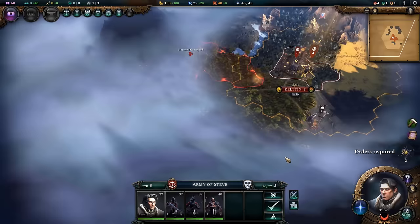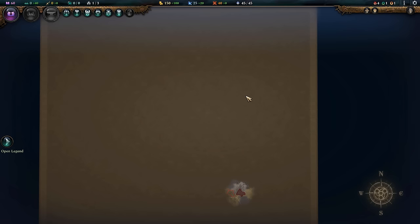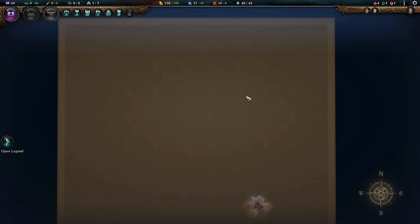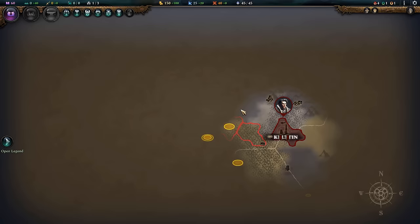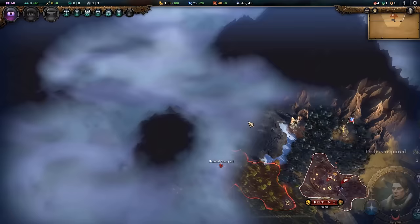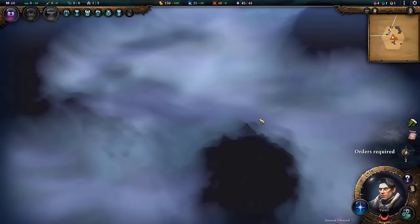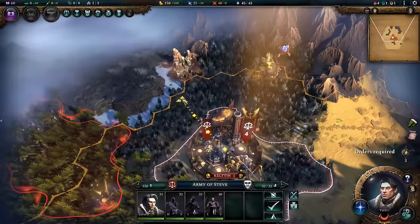Let's jump into some gameplay. Steve has got stuff to do — specifically some undead to kill. First I want to zoom out and see where I'm at on the map. This map might be bigger than I intended. I think I picked large but it may have been very large, which could be a mistake, but we'll roll with it. It'll at least let the AI grow quite powerful.